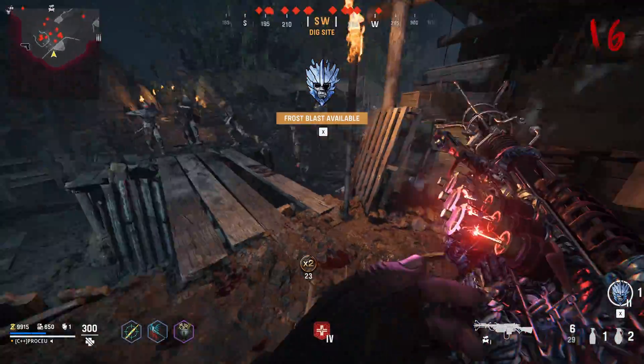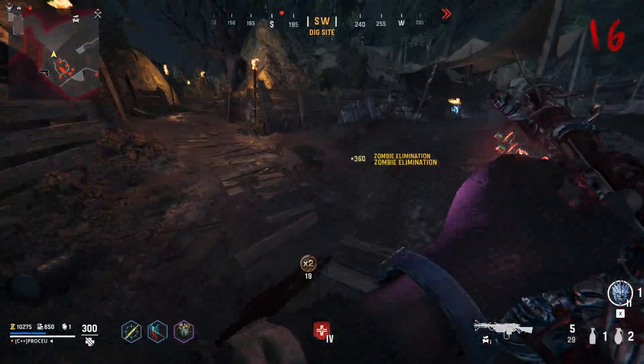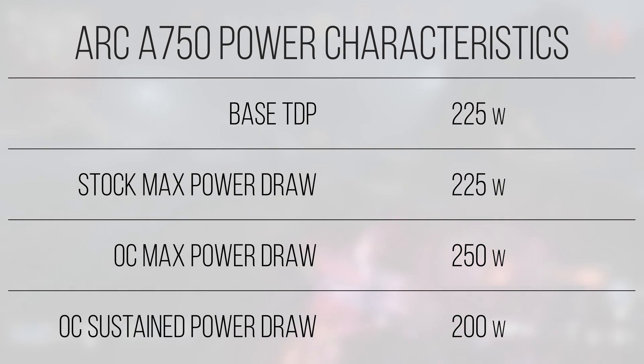Power draw for the A750 is pretty standard for the RTX 30 series and RX 6000 series era. With a base TDP of 225 watts, the card is capable of hitting up to 250 watts, but in reality it hung out at or significantly below the base TDP most of the time. This isn't as bad as a card like the 3080, but it's not all that efficient for the level of performance on offer — we're looking at 3060-esque frame rates in a power envelope more similar to a 3070 or RX 6800 non-XT. If efficiency is a priority, Nvidia and AMD offerings at this price point draw less power and perform better in games.